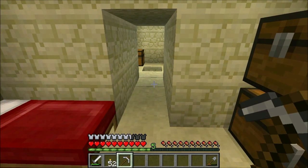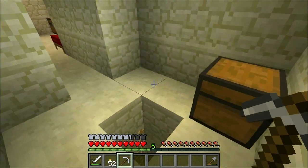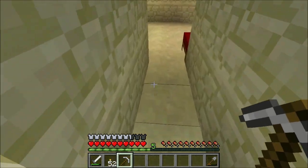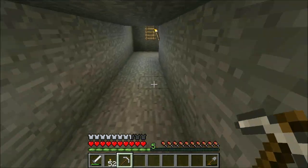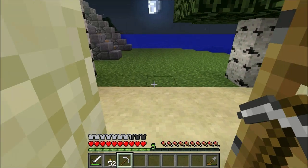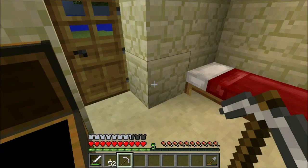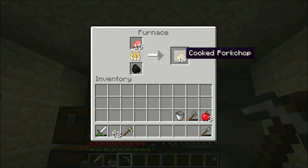Hello everybody and welcome back for some more Minecraft Amplified Survival. My level might be a little different - I died earlier. I fell off the house, landed down here. I did get all my stuff back and put it away in chests. I made a new iron pickaxe and also used a little bit of the coal to make some cooked pork chops, which is nice.